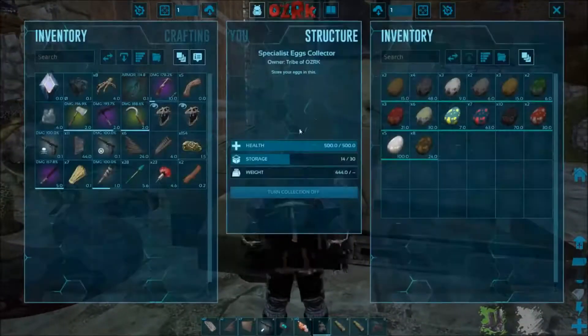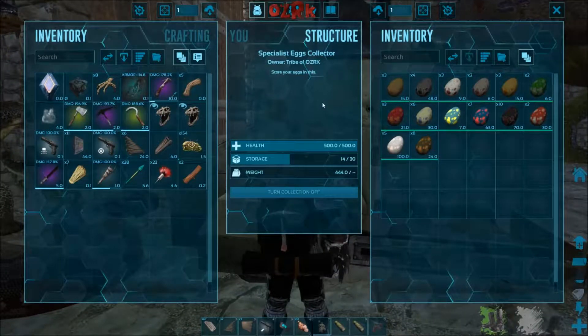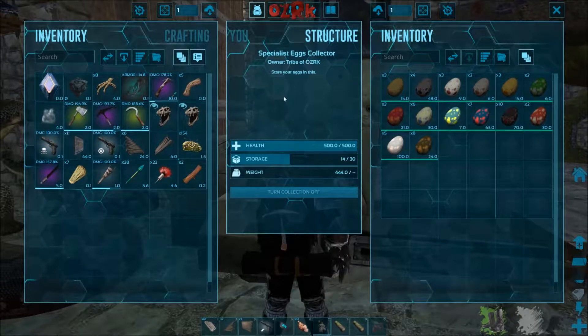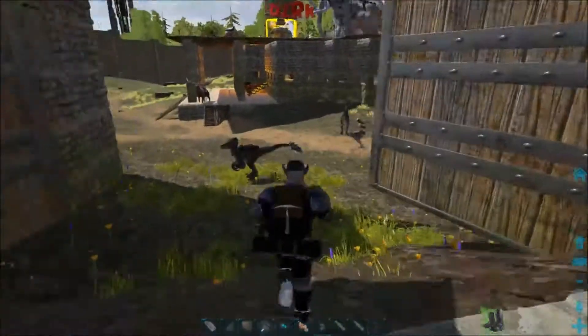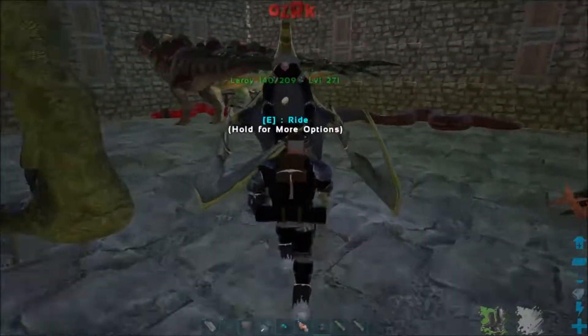Then I've got my Raptors and my Parasaurs. I can't really walk through here very well, but I'm probably not going to come up here very often anyway. So far, so good! We might have to build another barn at some point so we can put more dinos in. But look at this — we've already got a bunch of eggs coming in: ten raptor eggs, Pteranodon eggs, five Titanboa eggs. That's good stuff, man. I'm super excited at the moment.